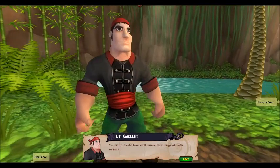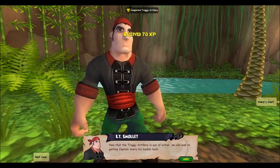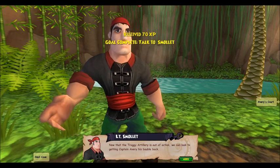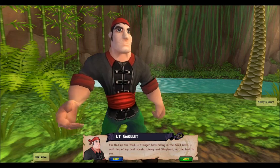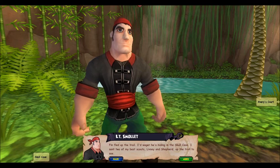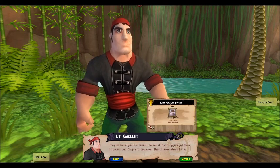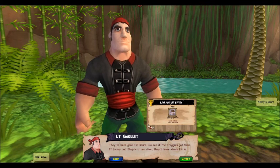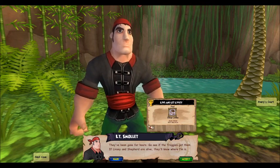You did it, pirate. Now we'll answer their slingshots with cannons. Now that the troggy artillery is out of action, we can look to getting Captain Avery his amulet back. Finn fled up the trail — I'd wager he's hiding in the Skull Cave. I sent two of my best scouts, Livesey and Shepard, up the trail. They've been gone for hours. Go see if the Troggies got them. If Livesey and Shepard are alive, they'll know where Finn is.